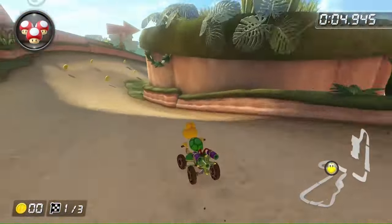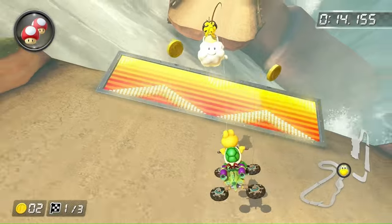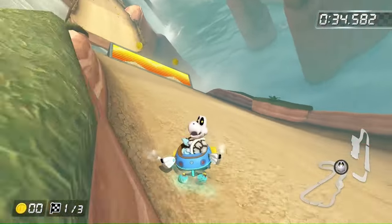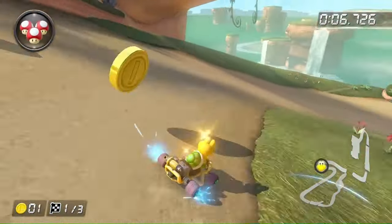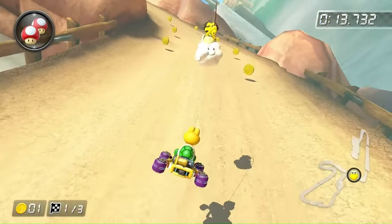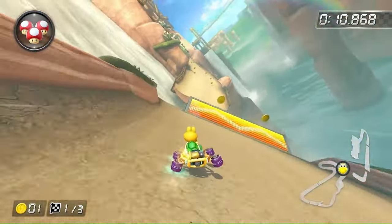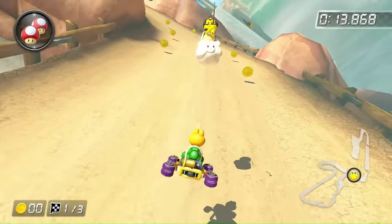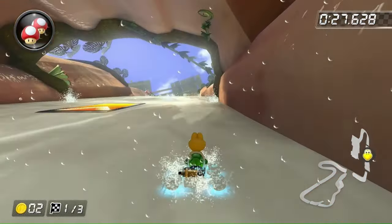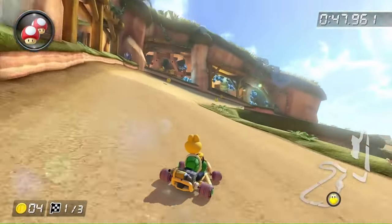Shy Guy Falls was actually really difficult. There's a ramp right here which is a huge problem — no matter how much speed I tried to get, I could not cross to the other side. I tried different combos and 200cc, but nothing worked. Then this happened. I must have reviewed the footage about 50 times, and I don't think I touched the boost panel — I didn't get a speed boost, it was just from the mushroom, and the black part doesn't give you a boost. So I think this jump is actually possible.